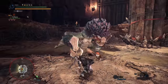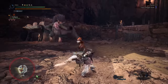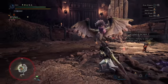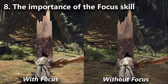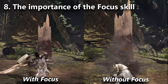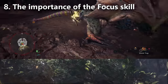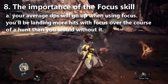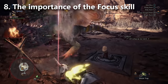Tip number eight is for newer greatsword players building their gear. You'll build crit eye, weakness exploit, crit boost — all the standard things. However, there's one additional skill you must have: focus. The focus skill makes your greatsword charge faster, getting you to TCS sooner. Frame testing from the base game showed players with focus had significantly higher DPS because the move came out sooner. It's also crucial for the flexibility to time TCS correctly — landing it at the right moment on a recovering monster.